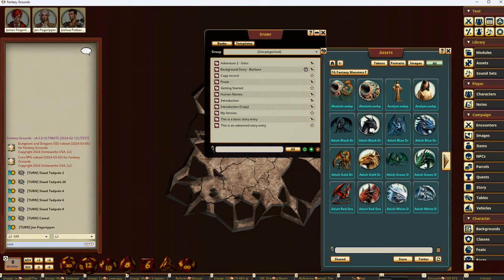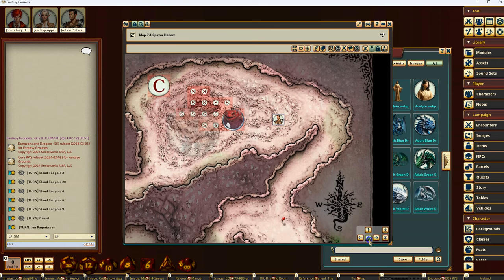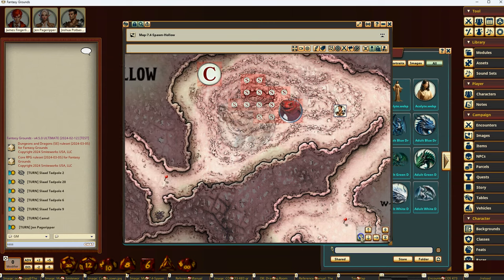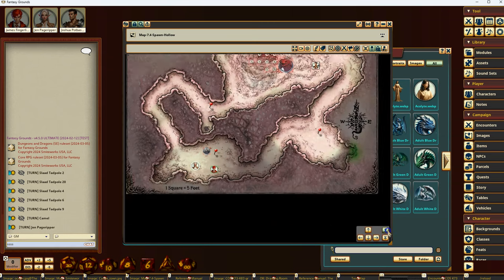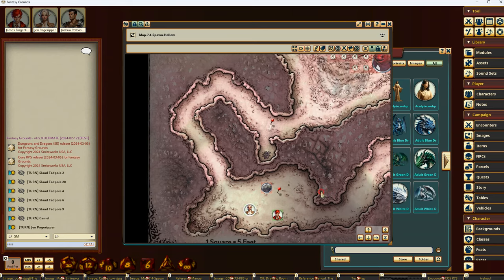There are also new scrollable pan buttons on the image toolbar. These little buttons let you pan things around more easily than the previous control, which should make it easier to run on a touchpad or without a mouse wheel. We do still highly recommend using a three-button mouse.